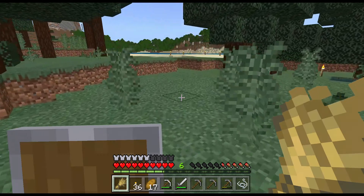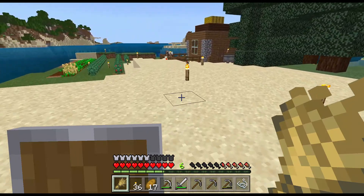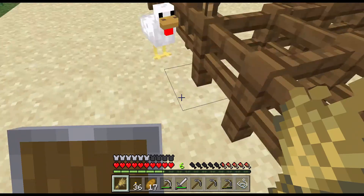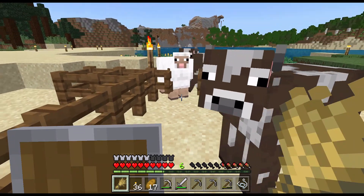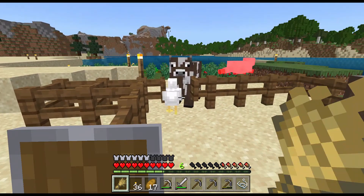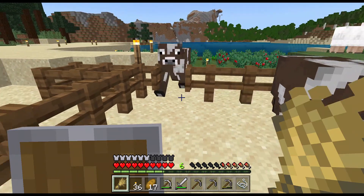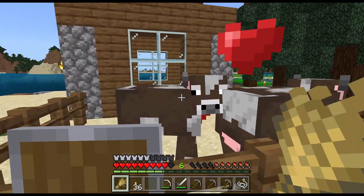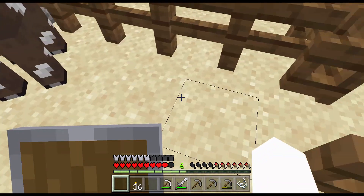I want to get lots of leather so that we can start making books, start making bookshelves, and get that enchanting table up and going at the maximum enchantment levels. So I'll go ahead and drag this guy in here. Get out of the way sheep. Now the chicken's in the way. Come on, you coming in? There we go, awesome. Let's go ahead and feed them. Now we get another cow. There we go, excellent. All right, now we got a little farm going on.